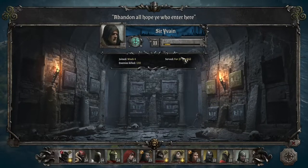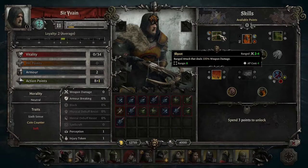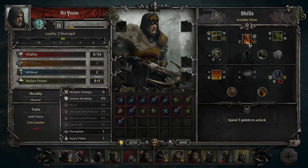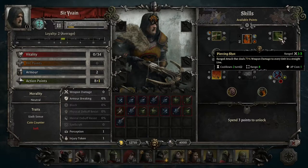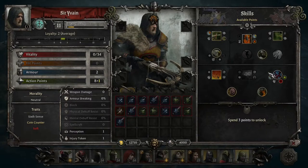Ser Evane follows the same pattern but with Fire Arrow instead of Poison Arrow, giving him Pyromania. He also has Piercing Shot—a ranged attack dealing 70% weapon damage to every unit in a straight line—another weak AOE attempt requiring enemies to be lined up. He has some skills boosting damage against low-vitality targets, but other than that he's just not that great.